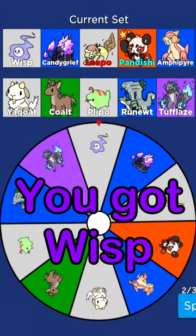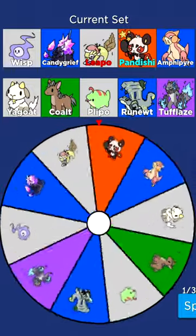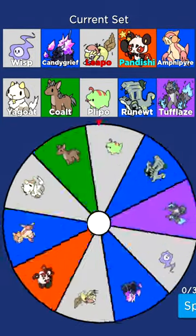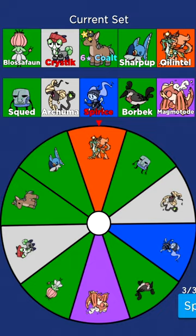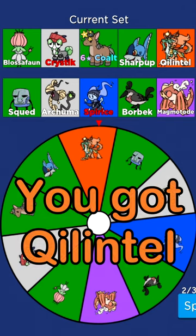And it's actually a hidden trait, but the hard part isn't over yet. We got it in our set, but now we gotta spin for it, which isn't guaranteed. So if we don't get it in this last third spin — which we didn't — we gotta re-roll for another one now. Yikes, that at least took us 120 re-rolls to get another legendary.